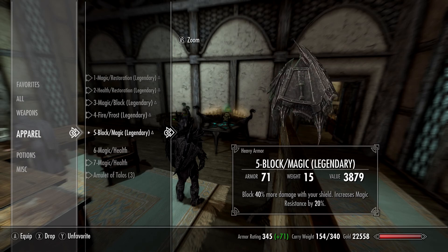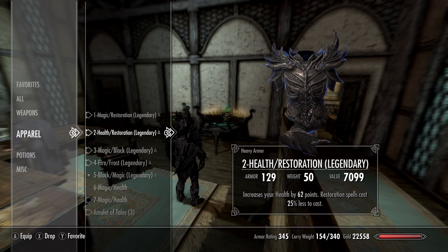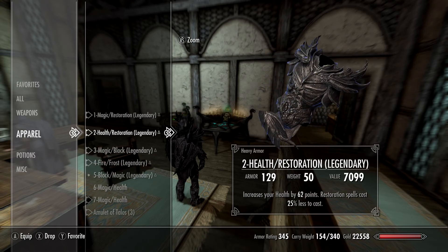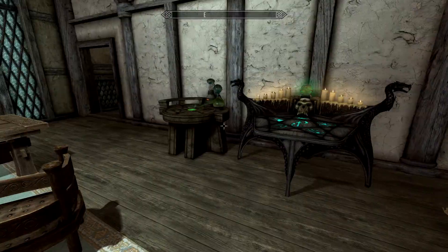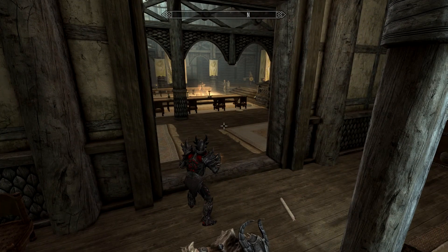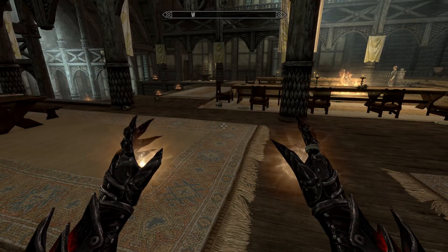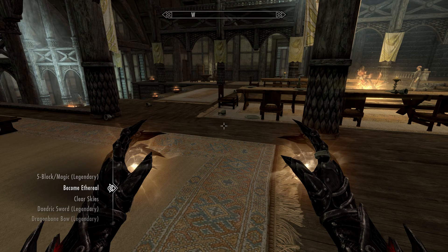Be a little careful putting health enchantments on your shield. When you're in combat and you unequip the shield, your health also goes down, so you could potentially kill yourself.